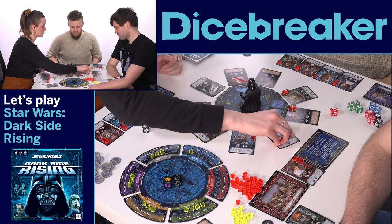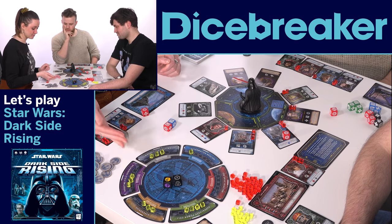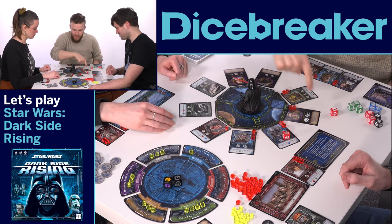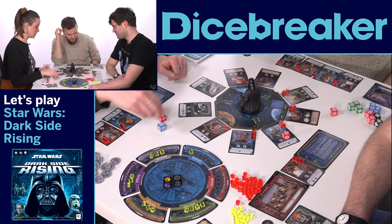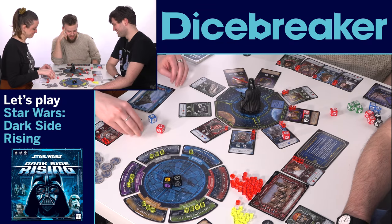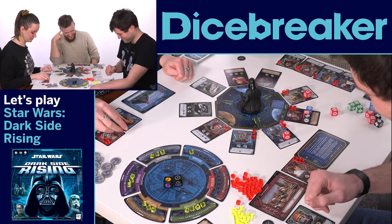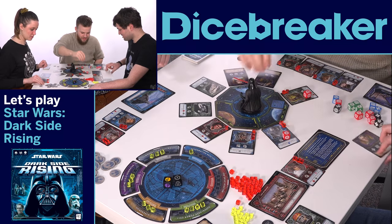I should punch Grand Moff Tarkin, shouldn't I? This is a pivotal moment. I'm punching Grand Moff Tarkin because he's been such a threat to us. He has been a real thorn in our side. I get two alliance tokens because I punch Grand Moff Tarkin! Removed two damage from one rebel — and a punch token. Where are you going, Matt Jarvis? Where are you and Chopper going? I'm going to try and kill Krennic. Let's have it.